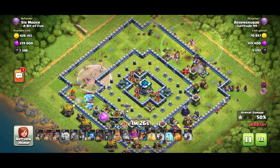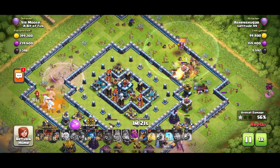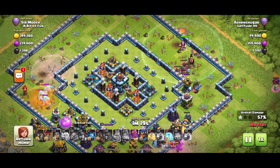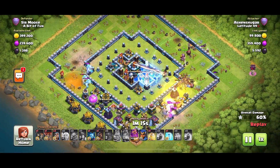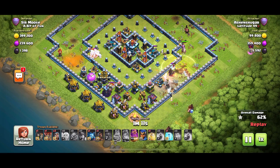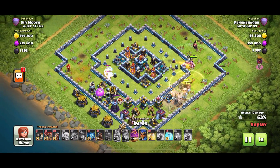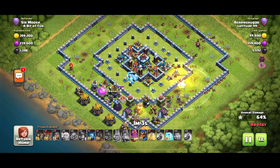In that bottom segment where the Wizard Tower, Archer Tower, and Air Defense are — where those Hogs are now — if that wasn't there, all those troops would go to the center of the base and take it down. But just because there are a few structures left there, they say no and go outside. Five Hog Riders taken out of the arena there.